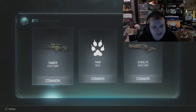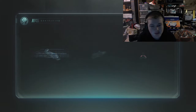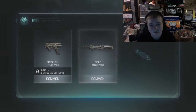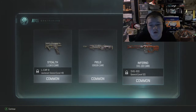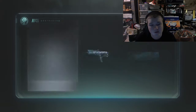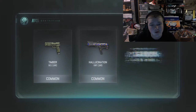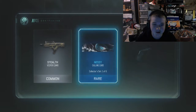Okay we got an artist camo and a timber - okay okay I dig it, I dig it. Let's go, let's get some good stuff! Inferno - oh yes dude, inferno! Oh yes dude, I am loving this, loving this so much.